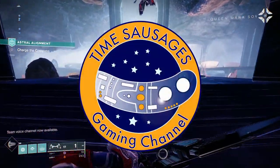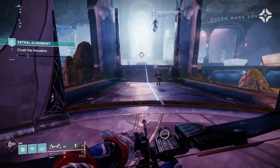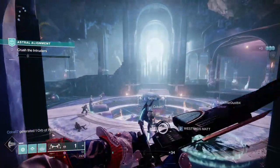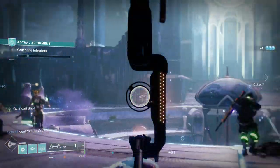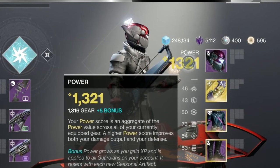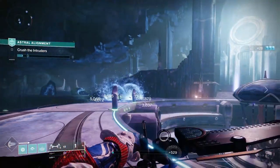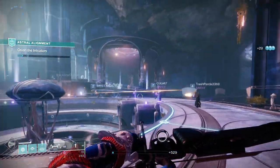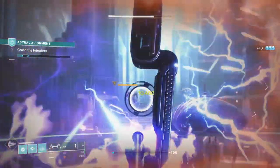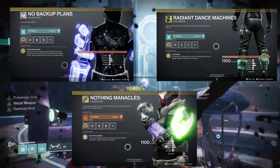Hello my marvellous sausages! Now the season of The Lost is with us so I thought I'd jabber at you for a little bit about power level — how it works and how you can get it upgraded as efficiently as possible. I know it can be quite confusing with all the different sources and the difference between bonus power and gear power. This is going to be a long season, but if you want to run the higher level activities, particularly the legend and master lost sectors where you'll get the new exotic class armors this season, this is what you need to know.